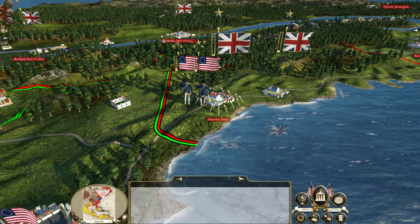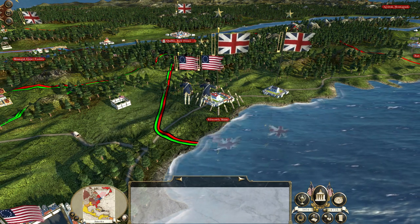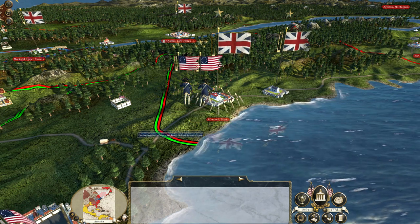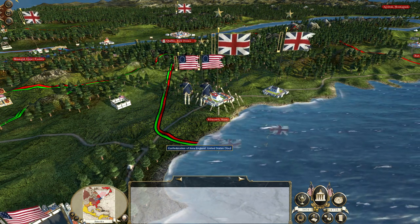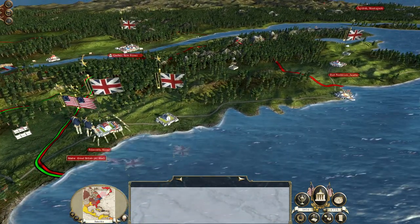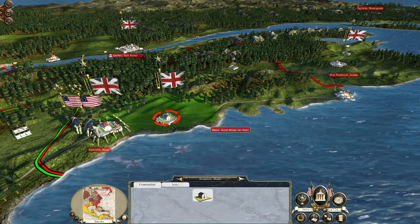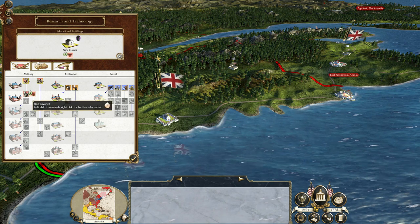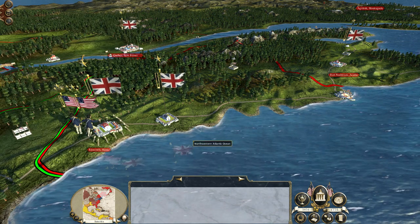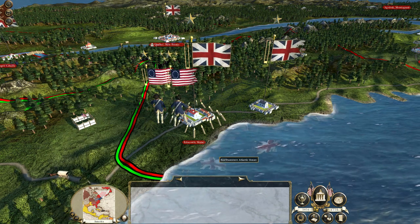Hello everyone and welcome back to Empire Total War with the American Revolution mod. We're playing as the American colonists. Last time we took George Washington and Nathaniel Green north to defeat an army under General Howe, then marched on to Falmouth, Maine. Hopefully we'll secure Maine from Loyalist forces, giving us a second school by taking the province at Brunswick, which will let us quickly research Canister and then switch to square formation and ring bayonet.